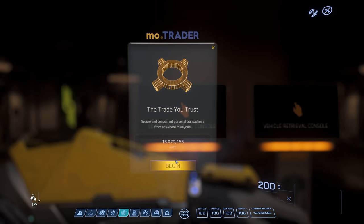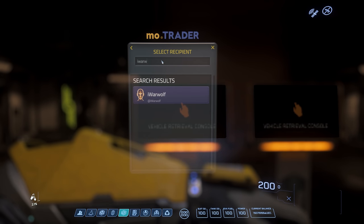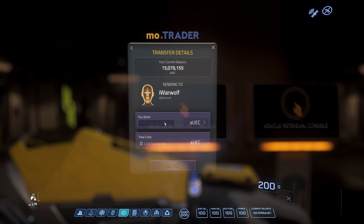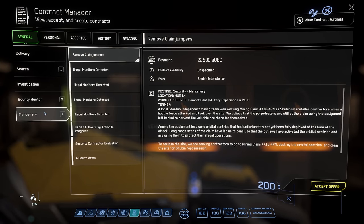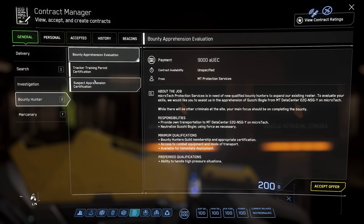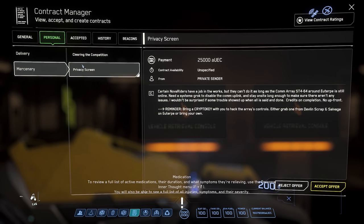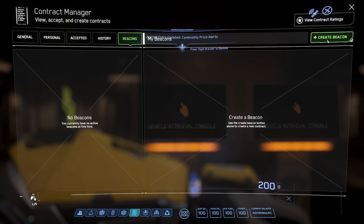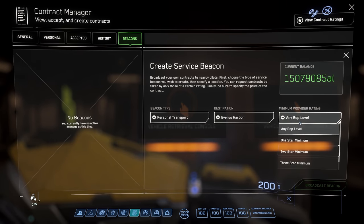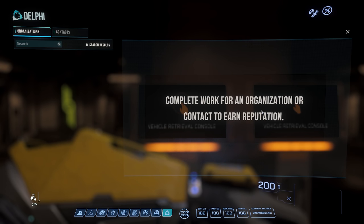Next is the Modo Trader, which is how you send money to friends or people you've gotten goods from. Keep in mind there is going to be a small charge on all money you send. Then we have the Contract Manager - there are a bunch of different missions here: delivery, search, investigation, bounty hunting. General is where the more lawful missions are, such as bounty hunting apprehension where you go to a bunker and shoot criminals. Under Personal there are mercenary missions like taking down a com array, which is illegal. Under Accepted are your current missions, History shows done or failed missions, and Beacons is where you can pay players to do stuff for you.